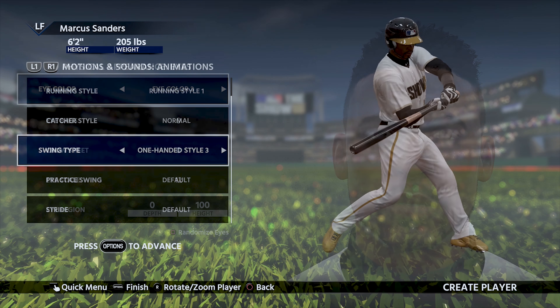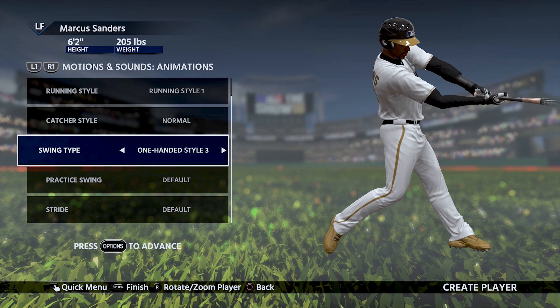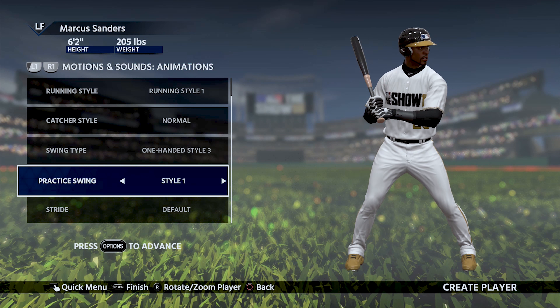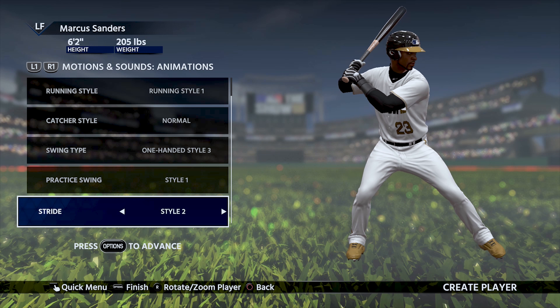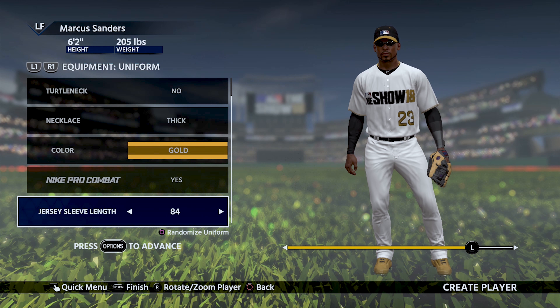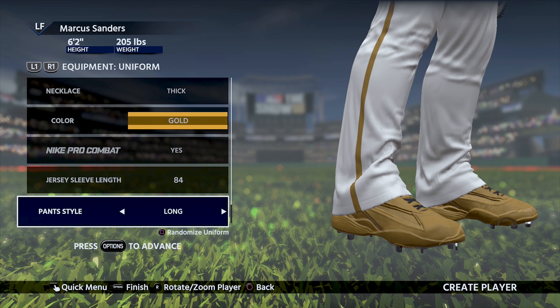I did manage to tweak the swing animations just a little bit — I think I've got a little Ken Griffey Jr. thing going on. For the practice swing, I went with style one because I like the way he kind of loosely has it in his wrist as he's swinging the bat through. The stride animations look a little bit weird to me, but I did go with stride number two. Lastly, I gave Sanders a little bit of bling with the thick gold chain underneath his jersey, in addition to the baggy pants look that I'm probably going to end up changing at some point, but for now that's just what we're going to roll with.